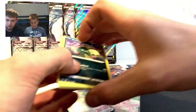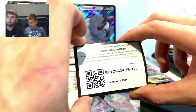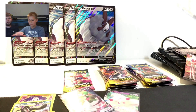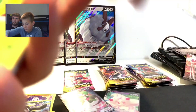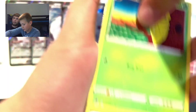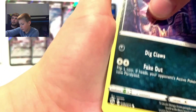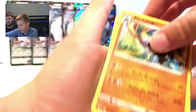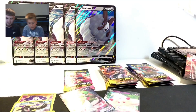This has been pretty bad so far but let's hope we can improve here. Trubbish, Kakuna, Purrloin, Linoone, reverse holo Milcery, and another Machamp - Jesus.